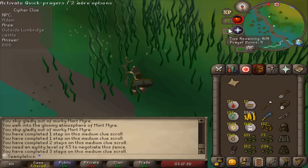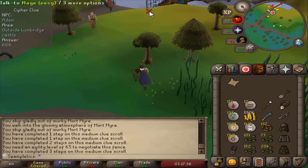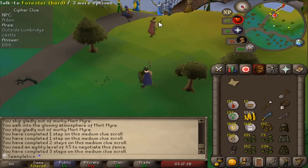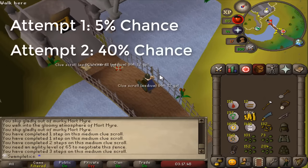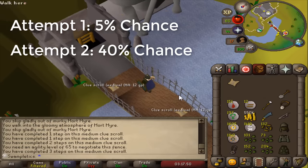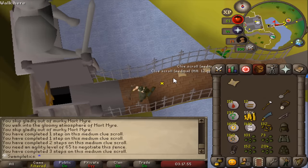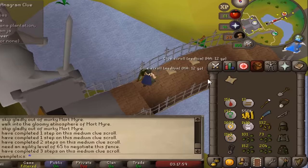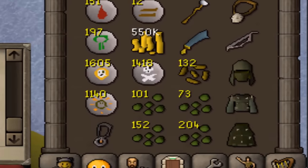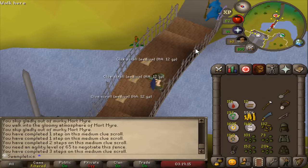That is depressing. Damn it. No. After 120 hours and being so close. So incredibly close. You can't always win. In total, we had one attempt with two clues at 5%, then this one at a 40.5% chance of completion — two solid attempts, but we're not leaving empty-handed. It does look like clue scrolls are going to be an end-game battle for this account.